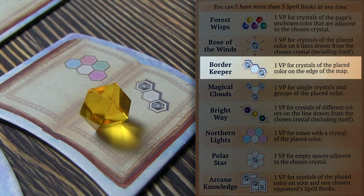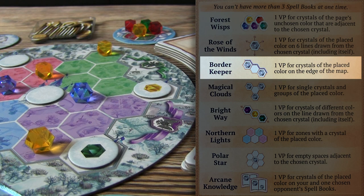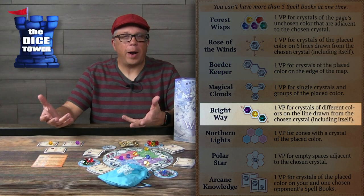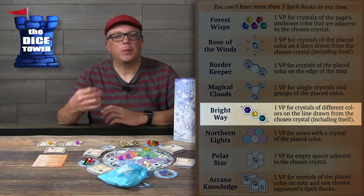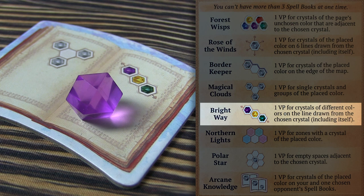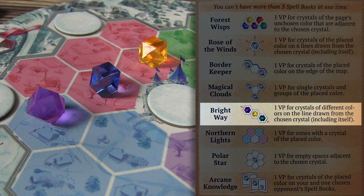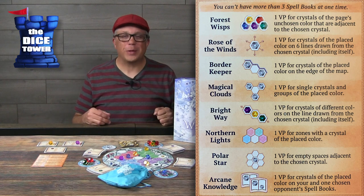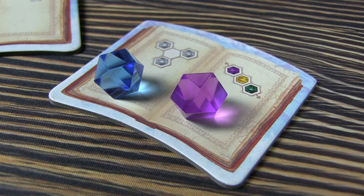First we have the Border Keeper. I placed a yellow crystal on my spell book in a previous turn, so this turn I'm going to score it. Because we have a yellow Queen's domain tile, that gives us an extra point — so a total of three points for the yellow crystals. Now let's look at the Bright Way. Whatever colored crystal you've placed on your spell book — in this case a purple one — you score every crystal in a line that is a different color. Going over to the board we have three crystals: purple, blue, and yellow — that's three points or three gold coins. Once you score a spell book it's discarded along with its crystals, which is why you try to get both pages filled to use the maximum points possible.